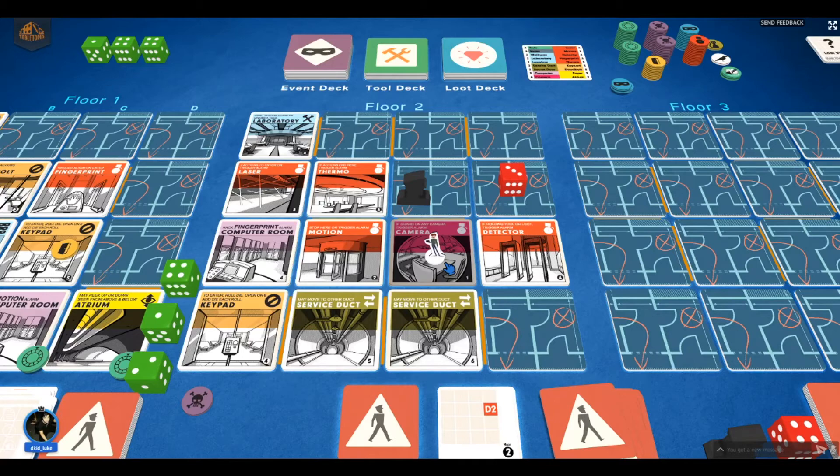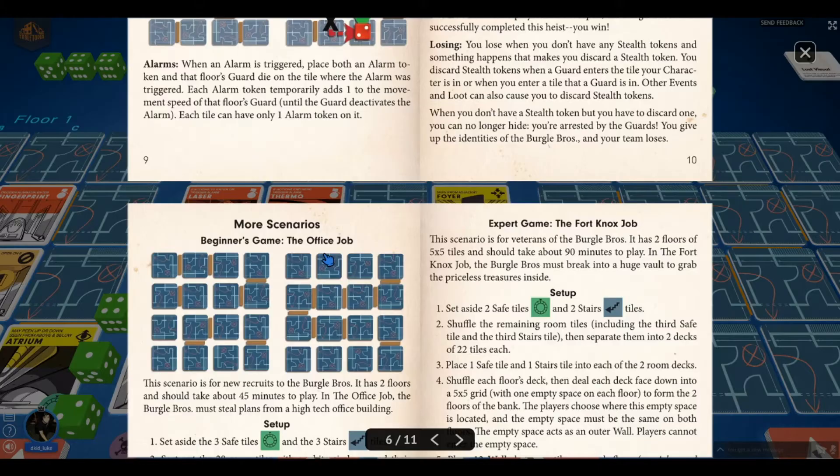There'll be an alarm here since I triggered it. Guard goes one, two — he doesn't see me. He turns off the alarm and looks for another place to go: C2. My movement: one — it's the stairs, good. Two — it's a foyer. If the guard is in an adjacent tile and you are in it, the guard can see me. That's bad! I did two actions and I'm not doing any more. I draw an event: 'Lost grip — fall one floor. This does not count as entering.' What?! I fall.